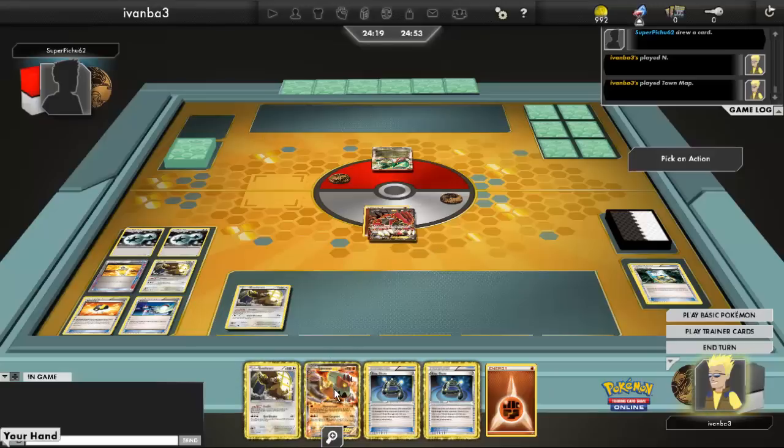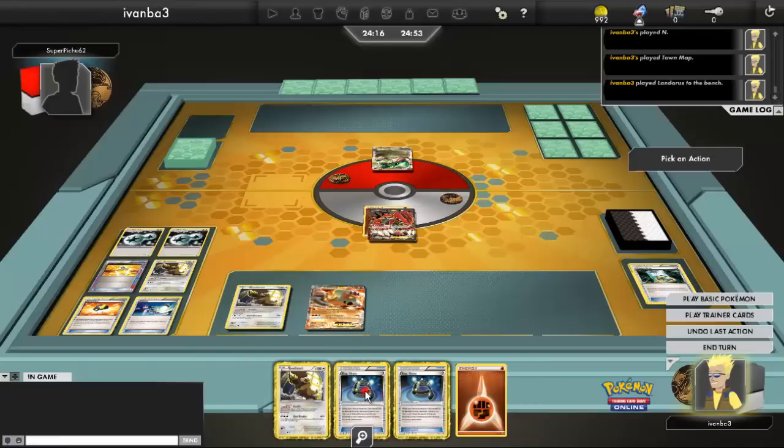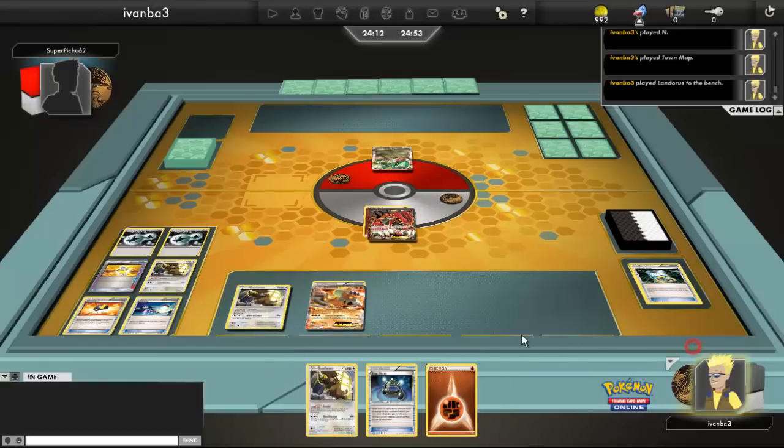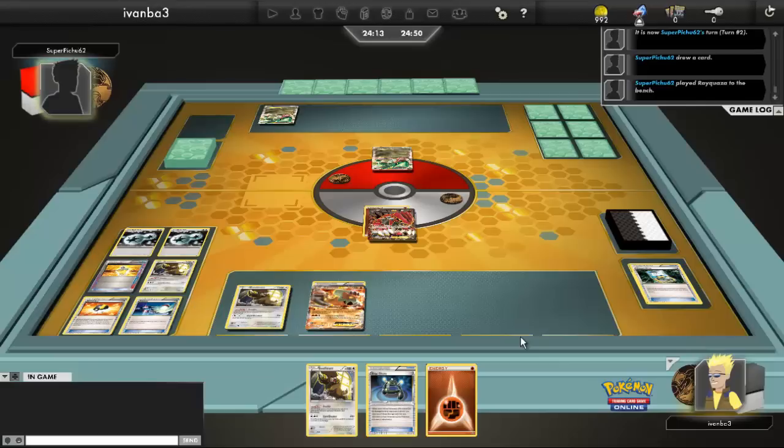I play a Town Map, revealing my Gold Potion prize and 2 DCE. Not really sure if that would hurt me, but I guess we're just going to have to find out. My new hand is not that great, so all I can do is pretty much just attach the EXP Share and pass.